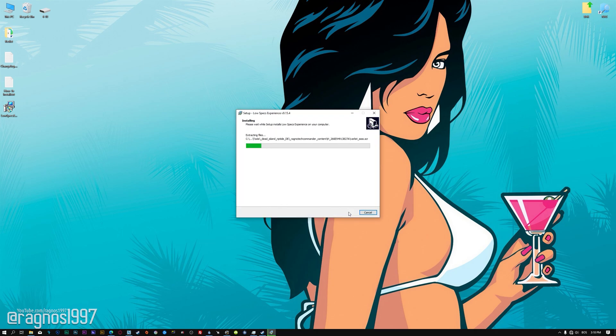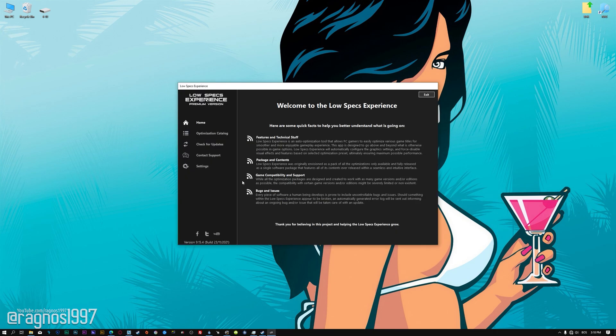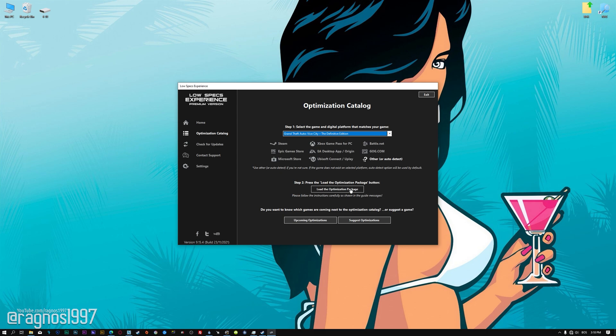First of all, start the installation process for the Low Specs Experience. Once it's done, start it from the newly created Desktop shortcut and select the optimization catalog. From the top of the menu, select the applicable digital platform, and then select Grand Theft Auto Vice City: the Definitive Edition from this drop-down menu.